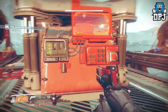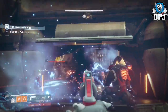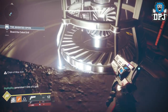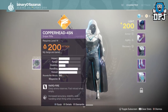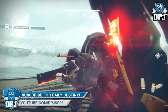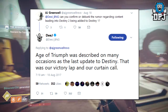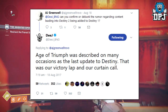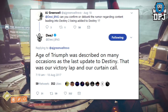Here's my opinion: this could be legit or could have been legit — it does sound like something Bungie would do, but I highly doubt it's real. This seems to be someone's wishful thinking; while the missions would kind of make sense, I believe such things would be left for the sequel. Bungie themselves commented on the leak. When asked on Twitter to confirm what debunked the rumour regarding content leading to Destiny 2 being added to Destiny 1, Bungie replied: 'Age of Triumph was described on many occasions as the last update to Destiny — that was our victory lap and our curtain call.' So there you have it.